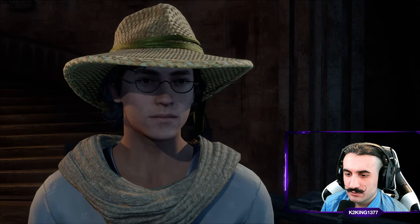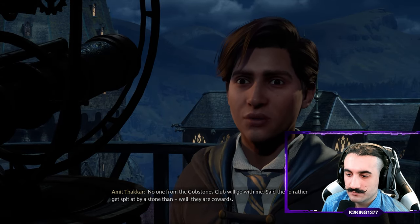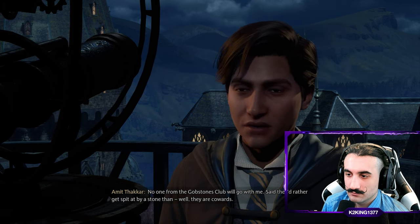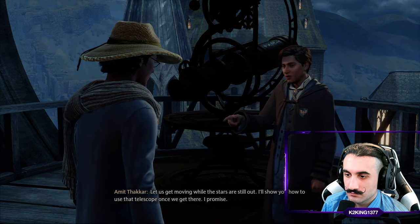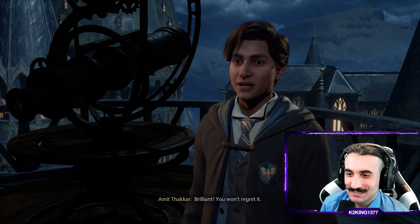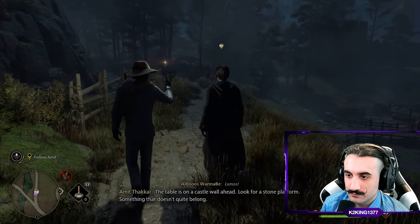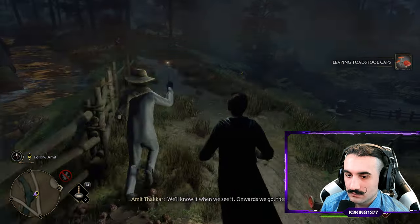Omit asks if the player will help him find the astronomy table, since no one from the Gobstones Club would go with him — they said they'd rather get spat at by a stone. The player calls them cowards and agrees immediately: 'No need to convince me, let's get going!' Omit says he'll show the player how to use the telescope once they get there. They head out looking for a stone platform that doesn't quite belong.